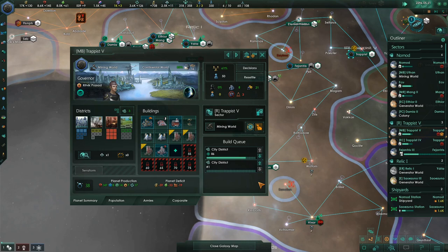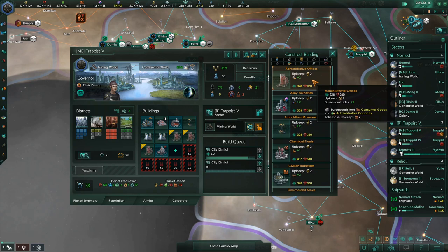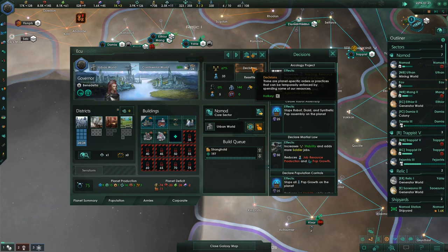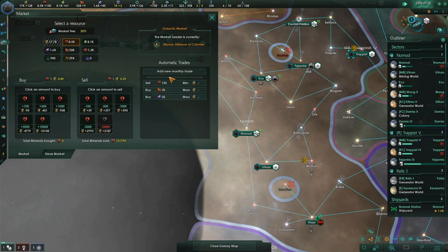Trappist is building city districts. The Ecumenopolis is getting close to building its last city. Let's see if we can do it — Arcology Project. Lacking minerals, that's all — we're just lacking all the minerals. We need to get those.